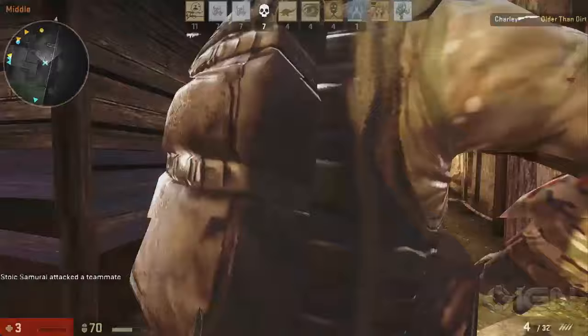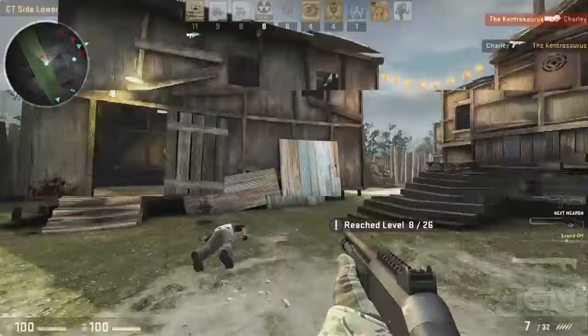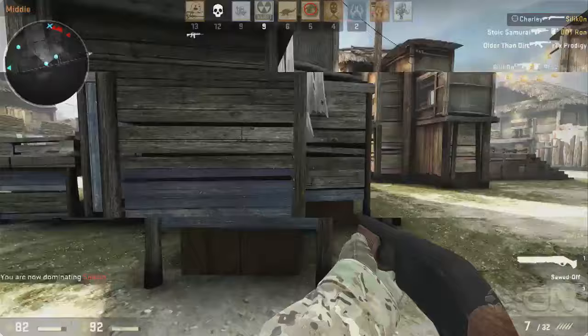If you fire into a wall repeatedly, you'll notice how the weapon fire pattern works. I'm into the shotguns now, but if you hold the trigger down, bullets will spread all over the place. Whereas if you keep it in short controlled bursts, you will be far more accurate — it makes a huge difference.